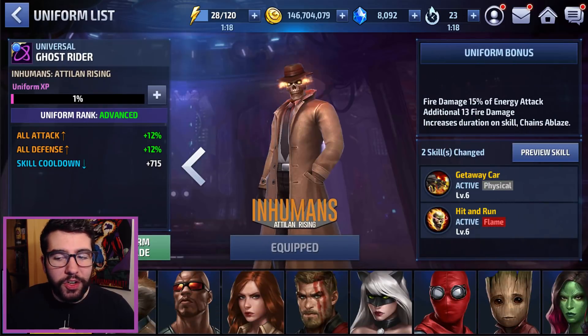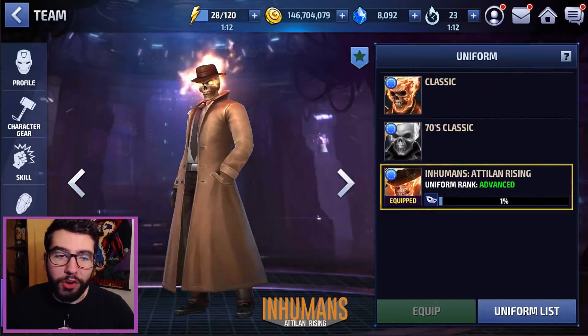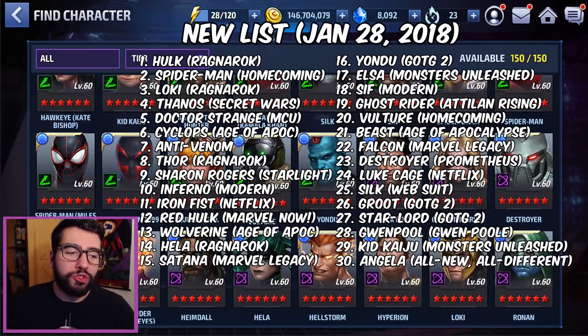Number 18 is Ghost Rider with the Adaline Rising uniform. This is here because of the change to Getaway Car — three seconds immunity with a four-second cooldown. Yes, please. That makes the character usable, whereas his base uniform basically does not make him usable at all.